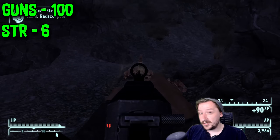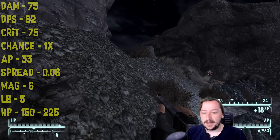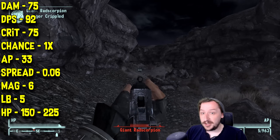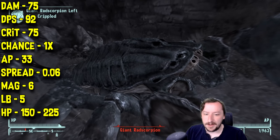The regular Brush Gun requires 100 Guns and 6 Strength to wield — not too much strength, but pretty high Guns skill, as you'd kind of expect. This is an end-game rifle. It does 75 damage per hit, which is quite high, and 92 damage per second. It doesn't shoot very fast — it has a fairly slow rate of fire, a bit faster than bolt-actions but not as fast as semi-auto rifles.